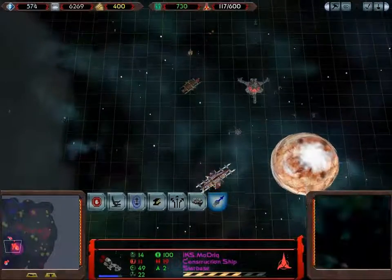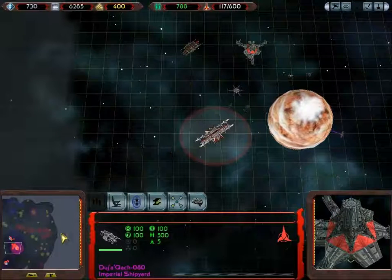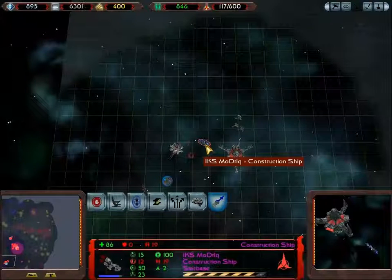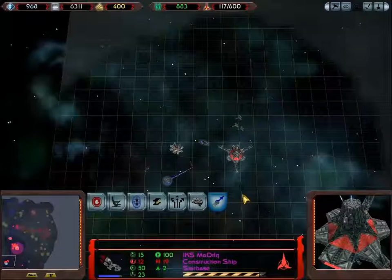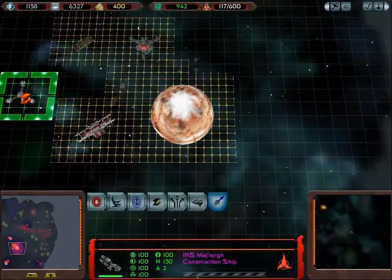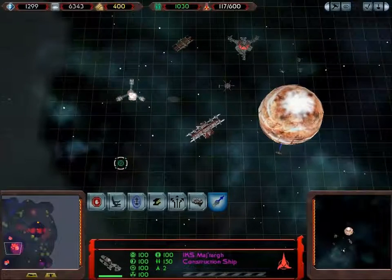You can see some of them are coming in under cloak, and it's bad enough facing a starbase when you have shields. When you don't have shields, it's pretty much suicide. I've got a couple of Kral-class ships, and I'm beginning to feel more secure by the minute. Once we get the starbase down, I'm also going to build another Imperial shipyard — then it'll just be a case of cranking out ships as much as possible. Time for a trade station or two.